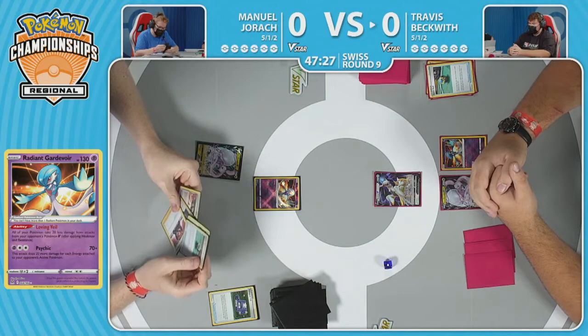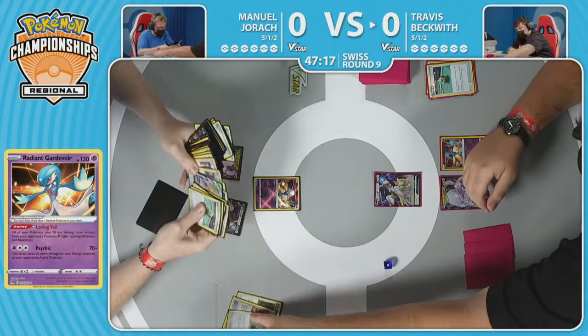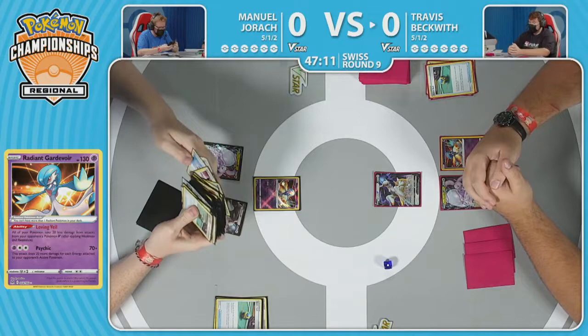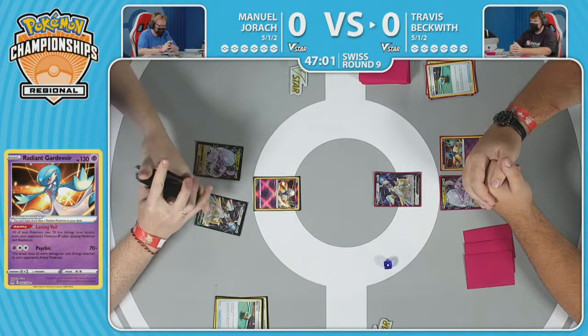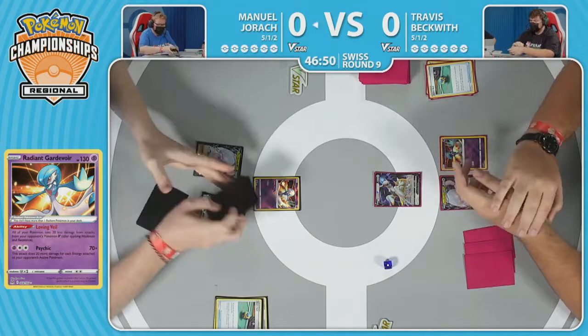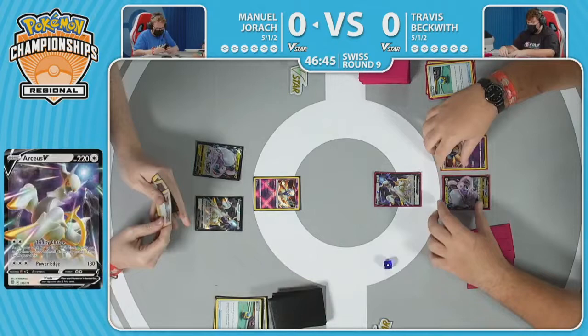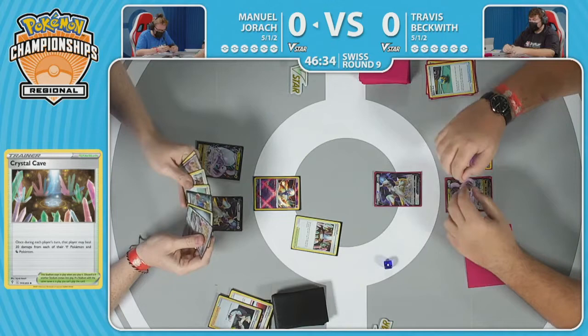Honestly, there's some point to using the Ultra Ball and Quick Ball to discard that Pokegear if you already have that Professor's Research in hand. Kind of a missed opportunity, but when you're trying to hope for a different supporter, you know. Maybe Marnie was something to potentially be thought of there — there are three copies for Manuel in this list, and he knows there's surely a Marnie on the other side about to be played. There was a Boss's Orders that could have been grabbed. Crystal Cave is going to be one of those stadiums in this matchup that is beneficial for both players.